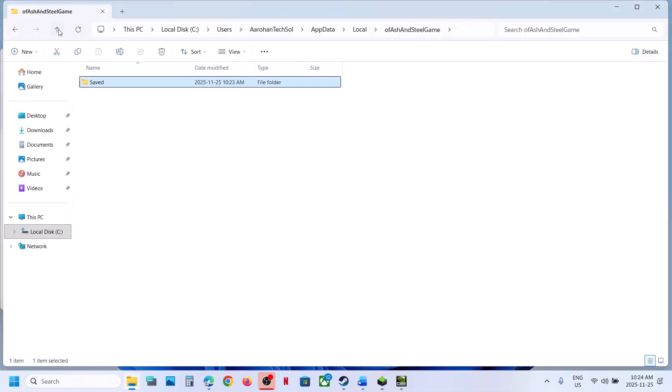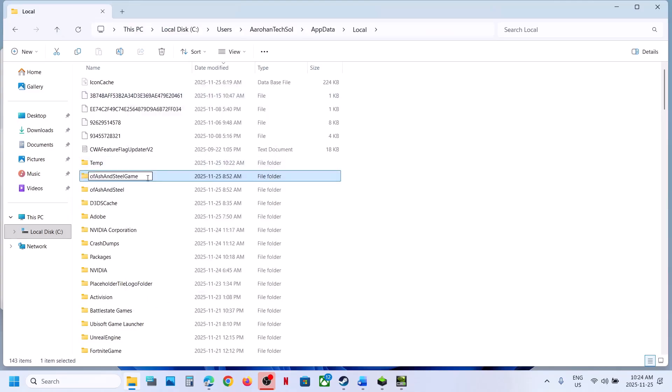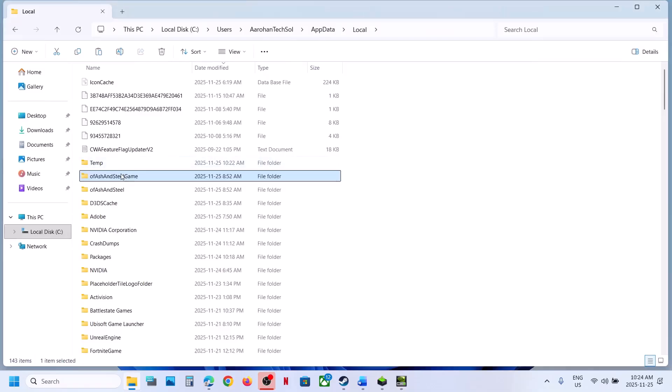If you agree, go back to that location, right-click on the game folder, and rename it. Before you rename it, copy it and put it on the desktop as a backup. Once you have a backup created, right-click and rename it. Now relaunch the game and check.